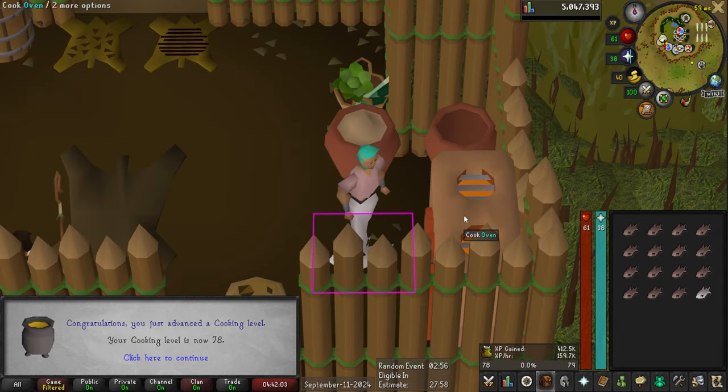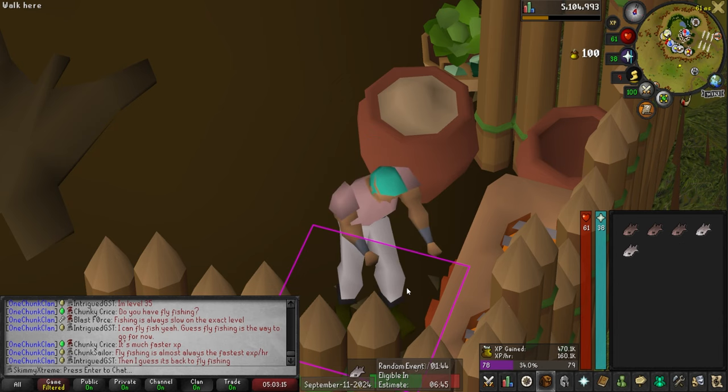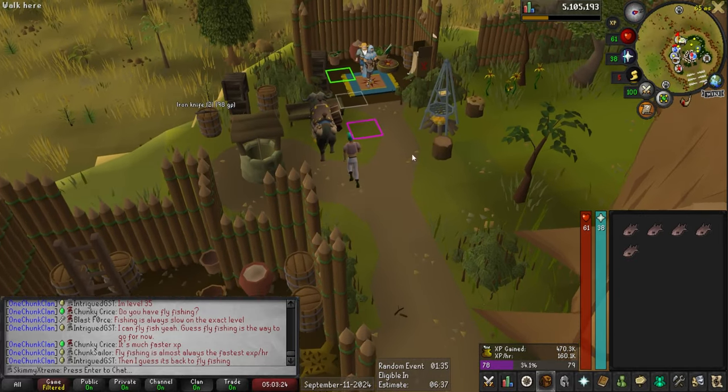Level 78 cooking. Last 5 tuna in the bank to cook — looks like it got us 470,000 experience. But now that the cooking is done for now, it looks like I will be going back to some fishing.